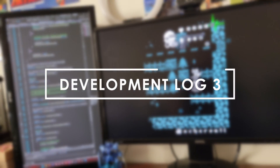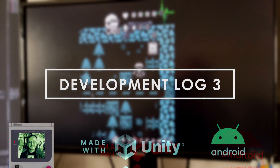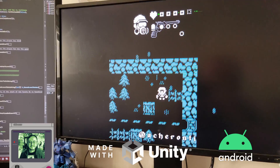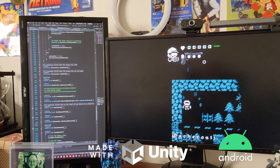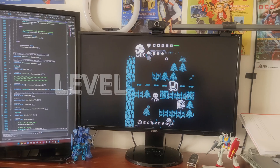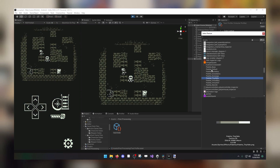Welcome back to another Jumpstart Devlog. I'm Chaz and I'm working on a casual roguelike for Android. Following the previous Devlog, I knew I wanted to make each area of the game feel visually distinct from each other, so I decided to use palette swapping from the end of last week's Devlog to give each level a unique color palette.